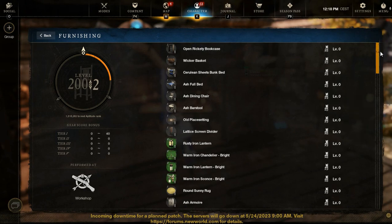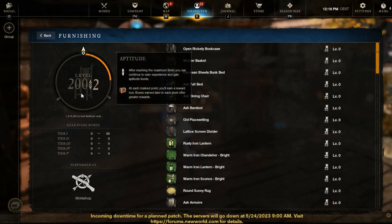Hello fellas, today I want to show you the best way to upgrade furnishing nowadays in New World. As you can see, I have the second level of aptitude and 200 plus level of furnishing.